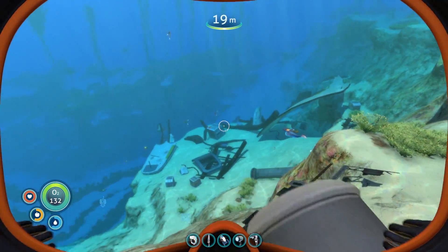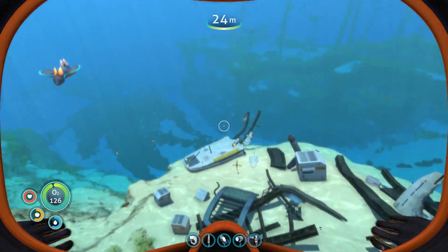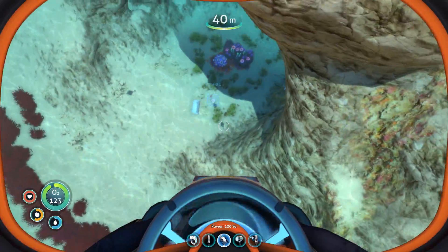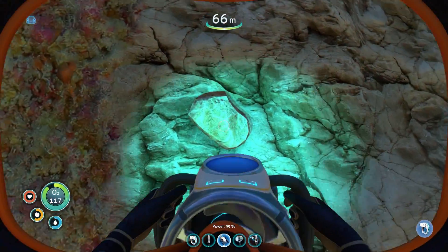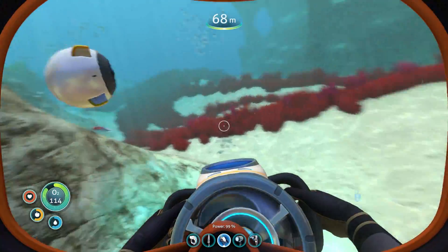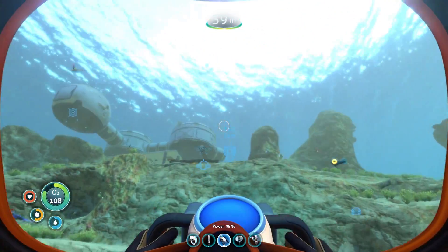The moon pool makes it so much easier not only for the Seamoth but Cyclops and other devices as well. Flying down here — this does take a little bit more guesswork out of it. You never know what you're going to get; you flick it and copper — boom, it already knew. Let's go ahead and see the scanner function.